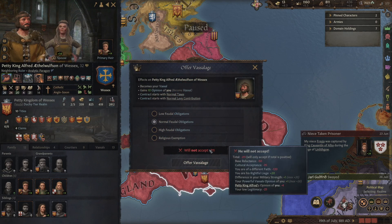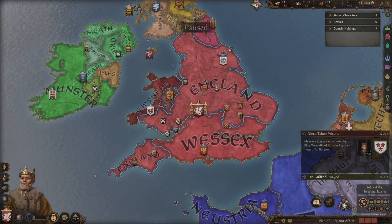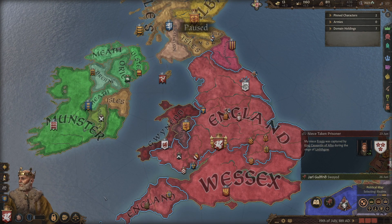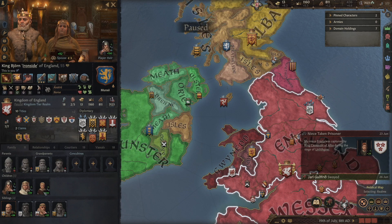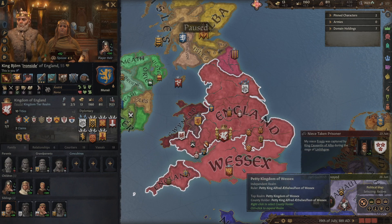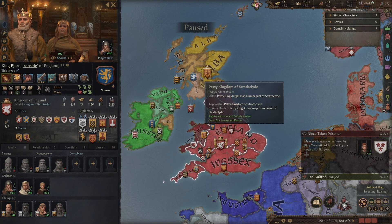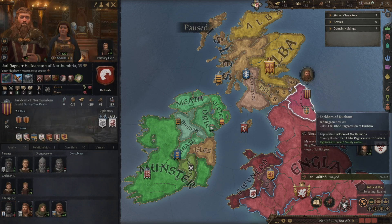Wessex is the entire southern half of England and we will need it, as well as other lands to the north and northwest. A big step forward for Bjorn — he's become king, 55 years old, still in moderately good health. He's avoided the plague. We've got two sons now, and we'll hold the kingdom together because we're just a king at this moment. Next steps will be to cement our claims on England, probably take care of Wessex, move over to Wales, and then start eyeing Scotland or Ireland. There are some small pieces we can probably knock off, like Northumbria — that is our nephew too.